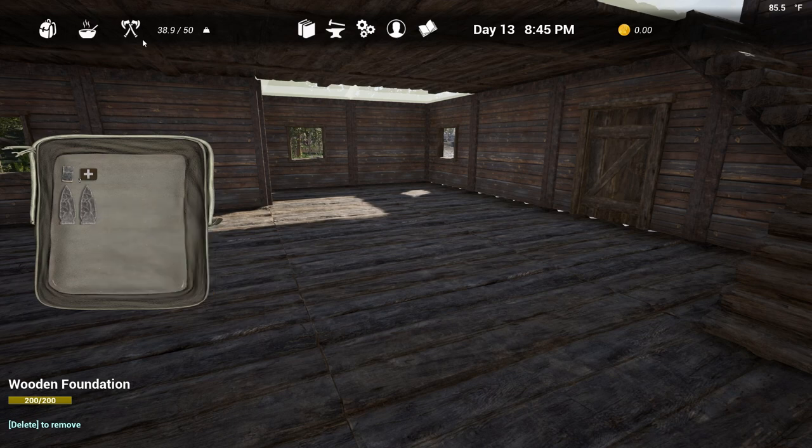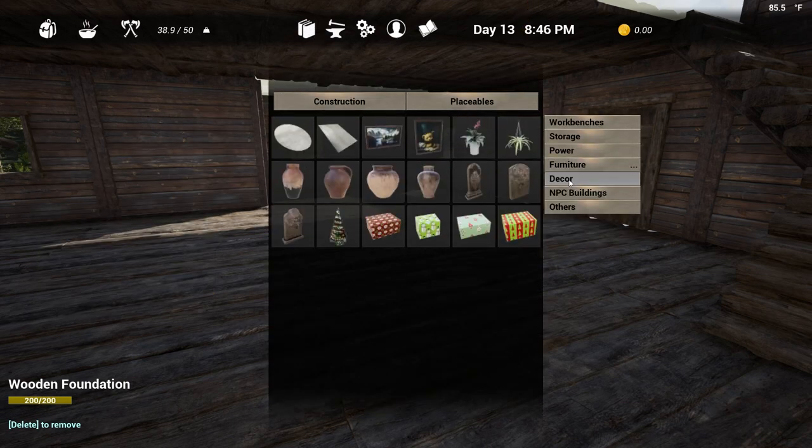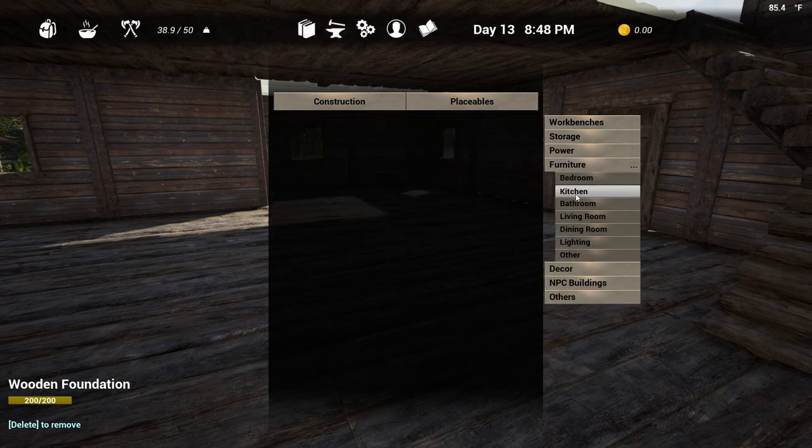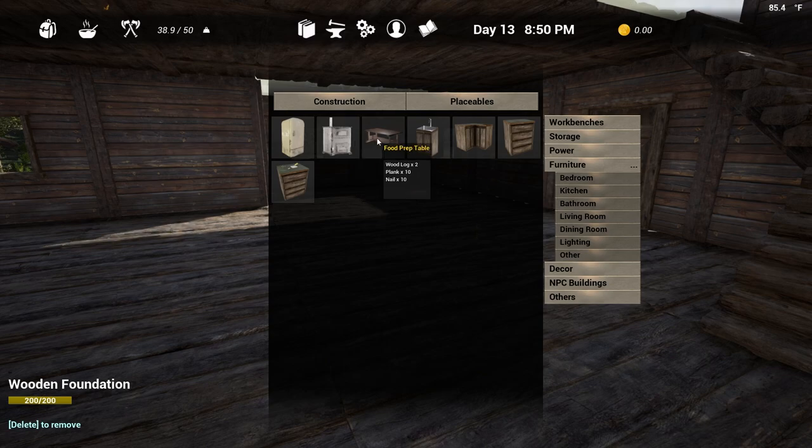This over here is going to be our kitchen. I'm going to go to placeables, decor - no, we're going to go to furniture, kitchen. We've got cabinets, we've got a sink, a prep table. I wonder if that's actually good for prepping on. Then we got a metal stove, a food prep counter, and a refrigerator.